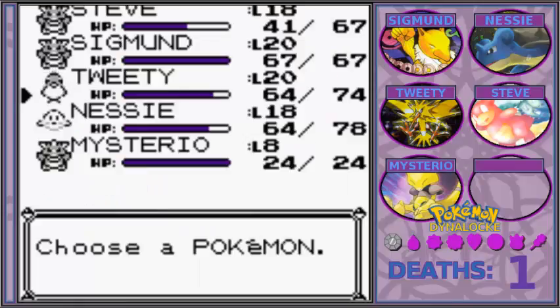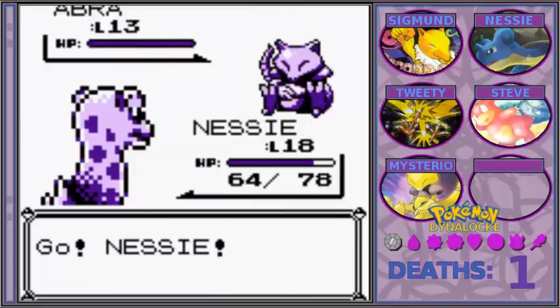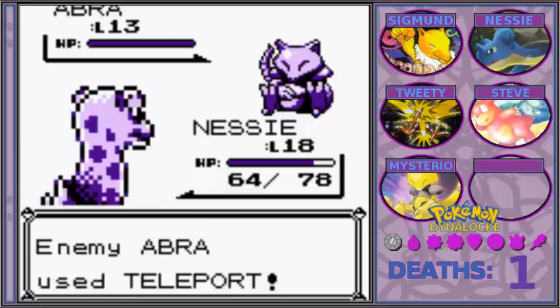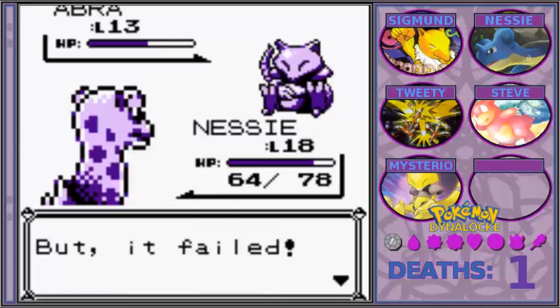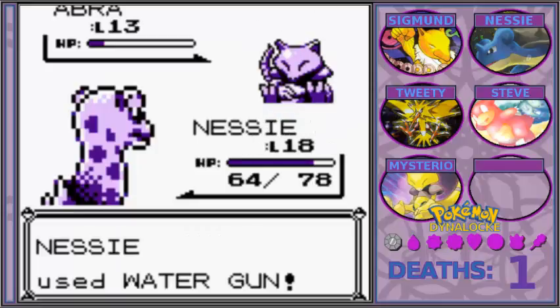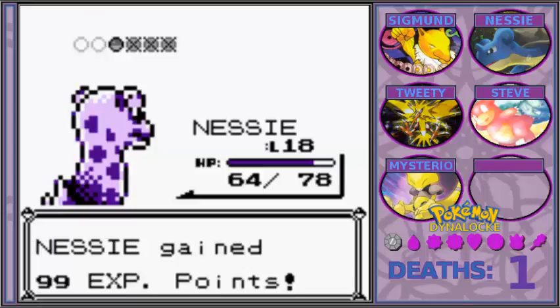I now have the opportunity to switch out into somebody else — somebody else is going to be Nessie. I may actually have to hold off on grinding until after Misty, which seems really weird, but if my lowest main party member is already level 18 and everyone else is already level 20, I don't know if I'm really going to be able to get Mysterio up to fighting order anyway.